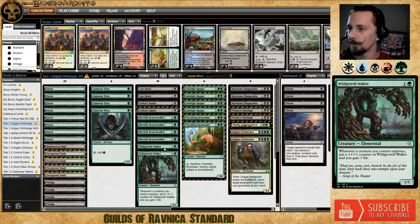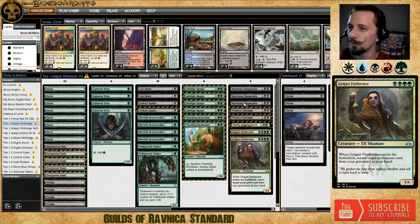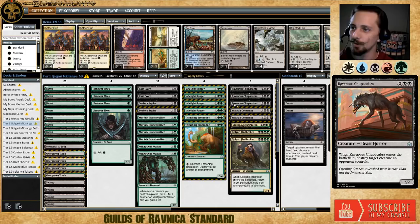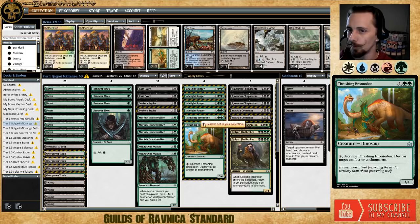We'll see a fluctuation of the sideboard and main deck throughout the meta based on how well the aggro decks are doing. If you think there's going to be a ton of red, you may want more main-board Wild Growth Walkers. The rest of the deck is getting pretty consistent — most people are running some number of Llanowar Elves, Merfolk Branchwalker, Seekers' Squire, Jadelight Ranger, and Golgari Findbroker along with Ravenous Chupacabra as the bulk of the deck.